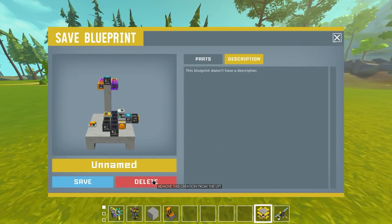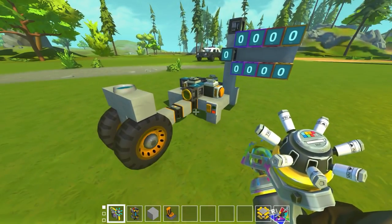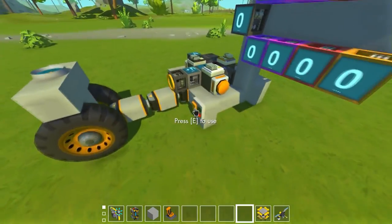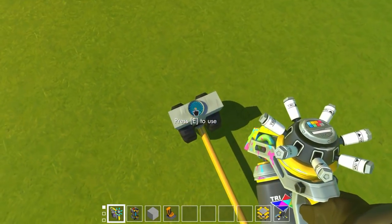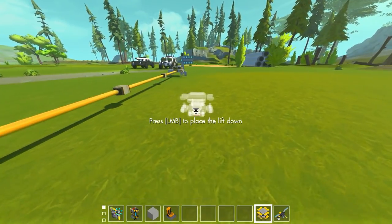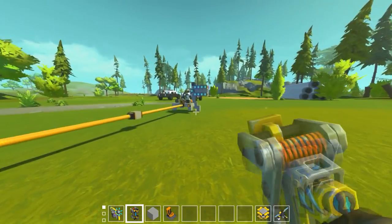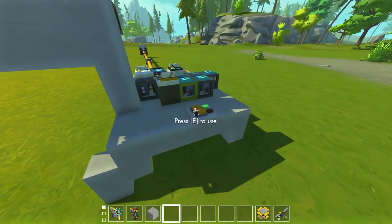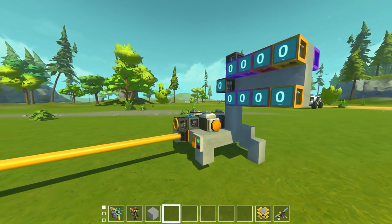To show you it actually works properly, I created another version with a piston attachment. I'll upload this to the workshop so you can spawn it. This sensor measures the block distance as it moves in and out on the piston against this concrete piece. We've also got a SpeedXO meter from the mod pack — you can mount that on any creation to measure its own speed, but this is more like a police radar gun.